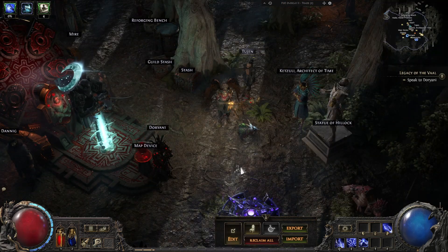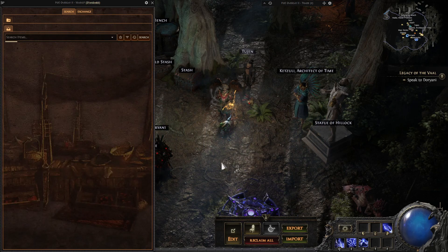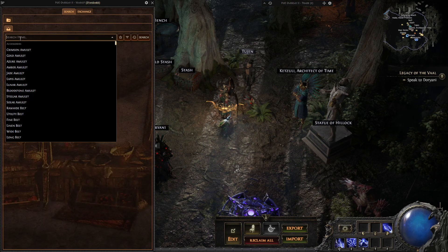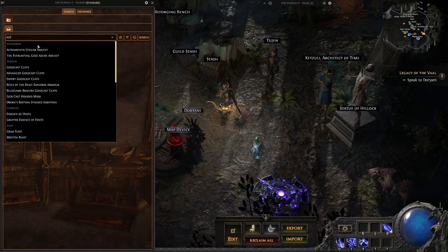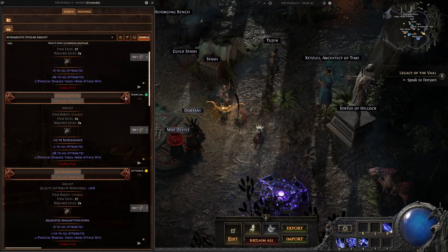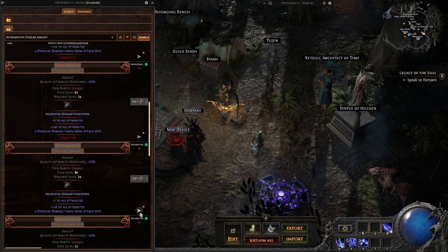Another cool feature with this overlay is if you press Alt and M, you can get the trade website but in game — basically the in-game market. You can type whatever you want in here, such as an Astramentus, press search, and now you can browse what items are on sale. If you find one you like, press to whisper the player.